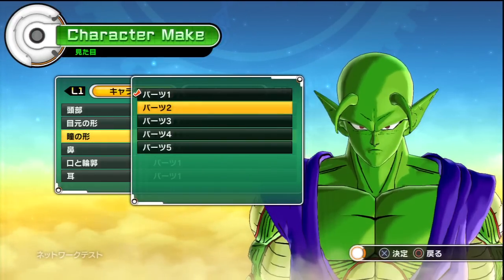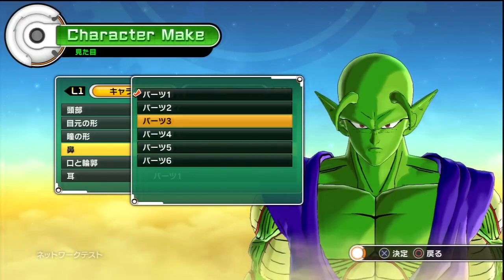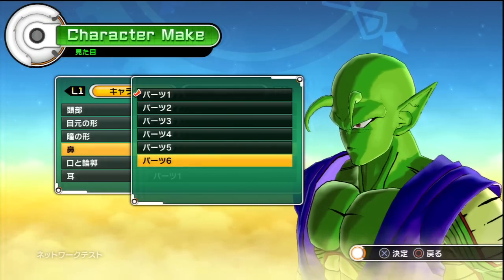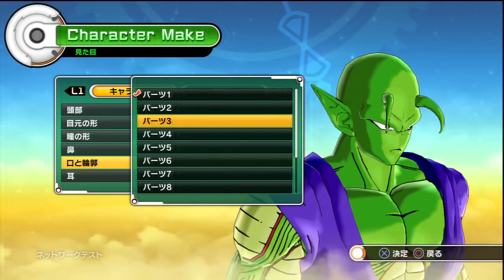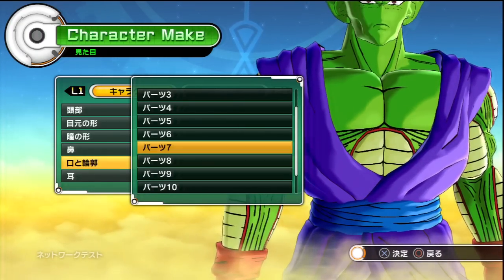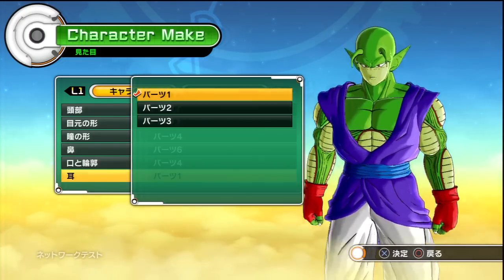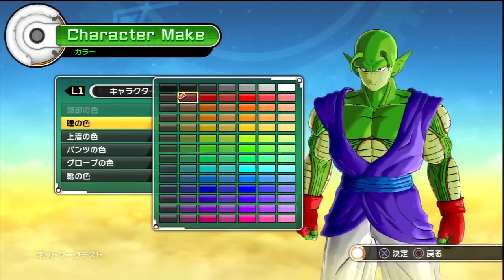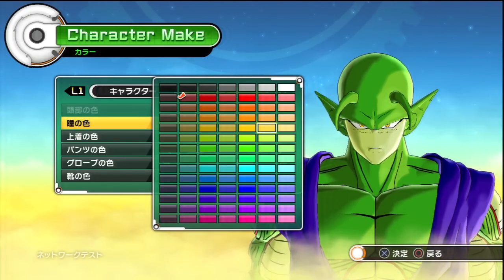For the face, let's do this one — it looks the angriest. Yeah, this is like the 'don't mess with me' face. For the eyes, I like the menacing red ones. There we go. Nose options — no nose, Krillin-style. Let's make Krillin Kolo! And for the ears, we'll go with the spiky pointy ones.